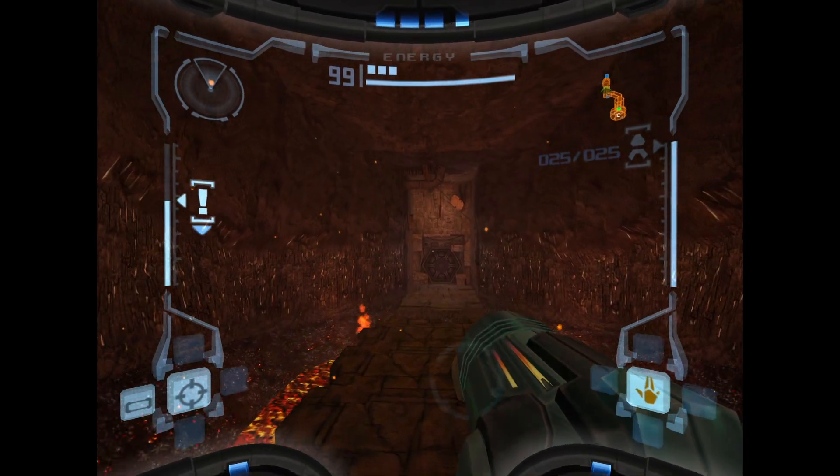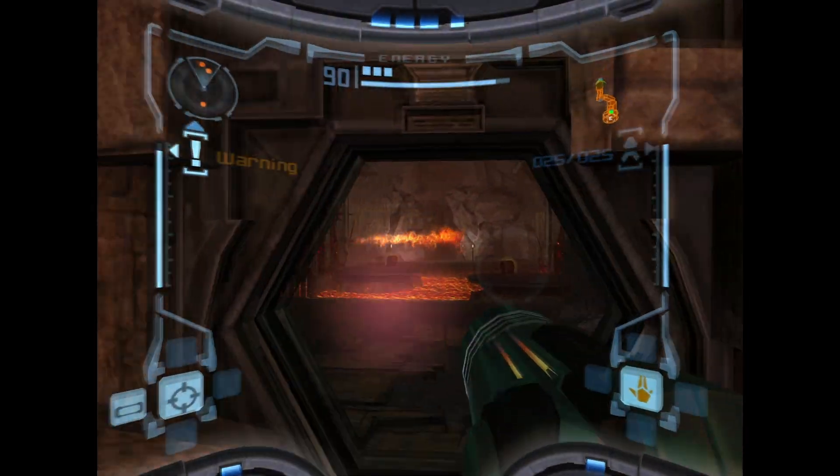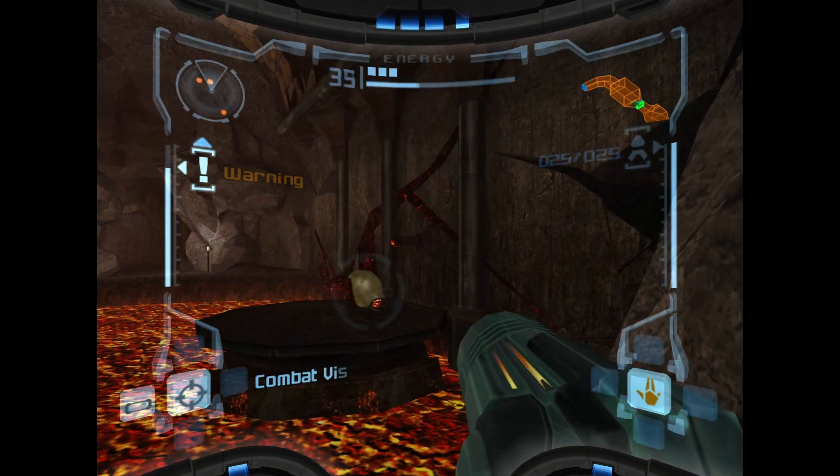These guys are little buggers - you can't directly harm them unless you're in the morph ball. You have to drop a bomb from the morph ball. Otherwise they'll just spit you out into the lava.